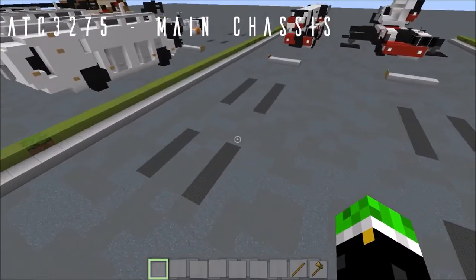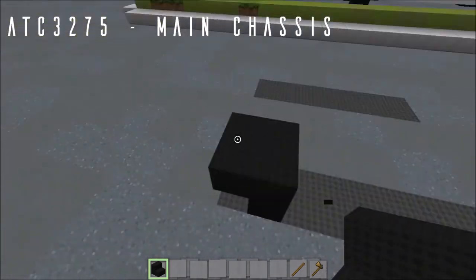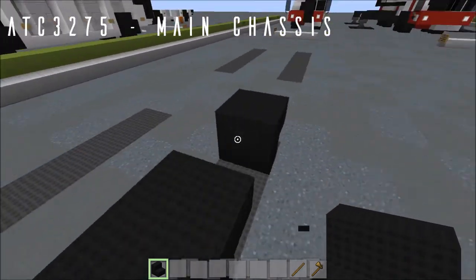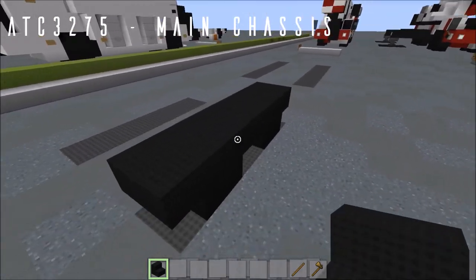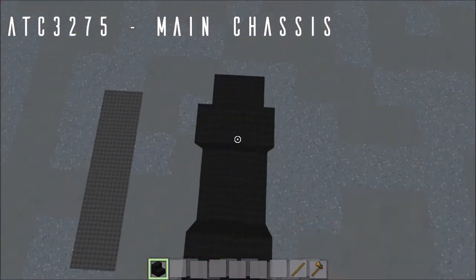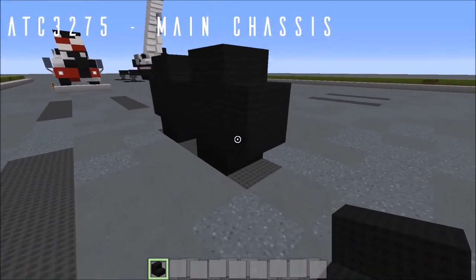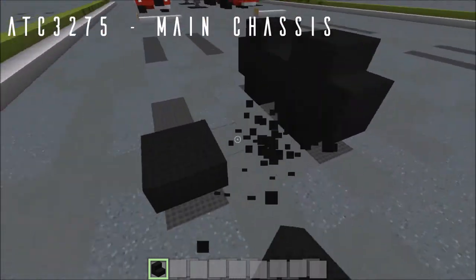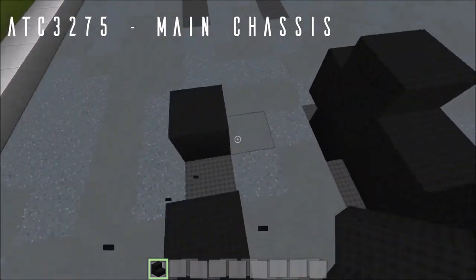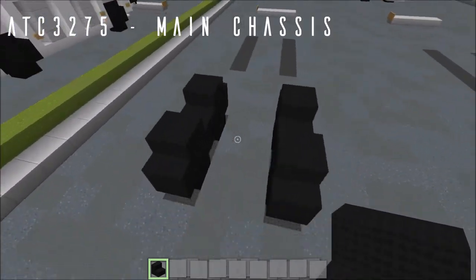We'll be starting at the wheelbase, so grab your nether brick stairs. Place an upside down nether brick stair facing forwards right here, then one facing backwards, skip a space and place another upside down stair facing backwards, and one facing forwards off of that. Then from the front: forwards, backwards, forwards, and backwards — that'll round off your two front wheels. Leave a 2-block space in the middle and repeat this whole pattern on the other side.